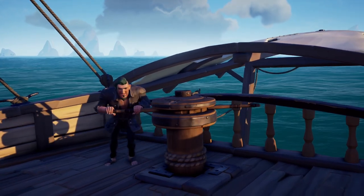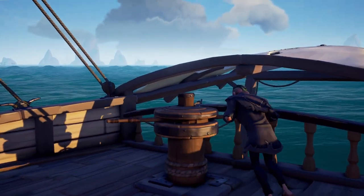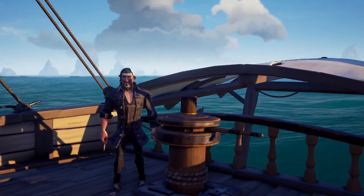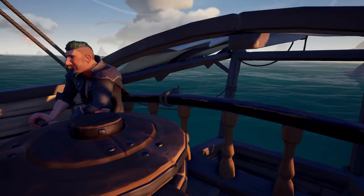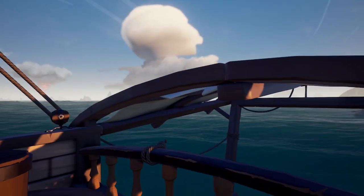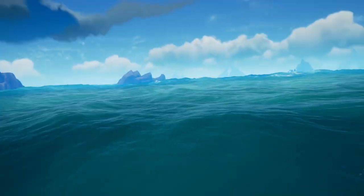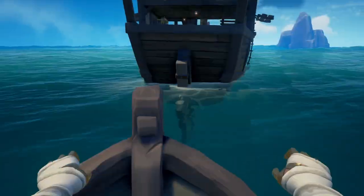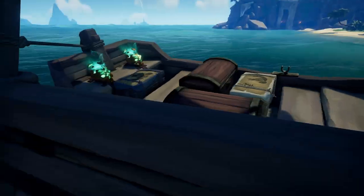Back topside, here's raising the capstan to get us moving. It takes a lot longer to raise it by yourself as opposed to with a friend. Basically, anything that can be done with two or more people should be, as it's significantly faster. You can also dock rowboats to the back of your ship by rowing up to it and pressing the key to interact. This is a pretty effective way to ferry loot from the island back to your ship, but I prefer using harpoons. They are a great resource for supplies though.